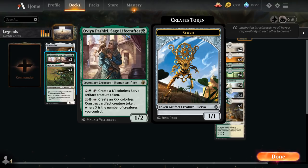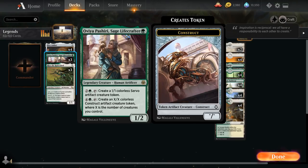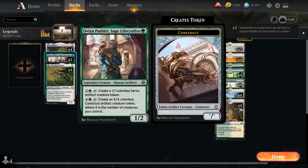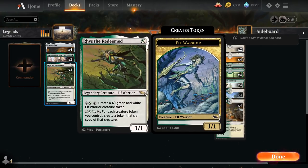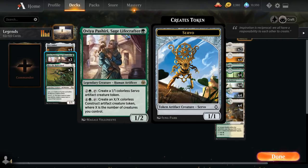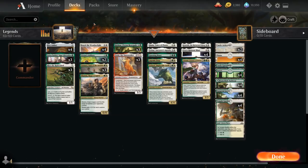At one mana we've got Ovia Pashtri, a new addition from Kaladesh — a 1/2 creature that for three mana can tap to make a 1/1 servo token, and for five mana can tap to make an X/X creature token where X is the number of creatures we control. We also have Riza Redeemed, a 1/1 elf warrior that for three mana makes an elf creature token, and for six mana essentially doubles all the tokens we have in play. The tokens will get wiped away by Urza's Ruinous Blast, so that's a little bit of a nombo, but Riza and Ovia are still one of the better one mana options available.